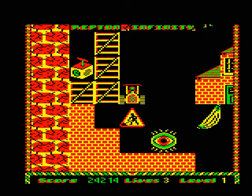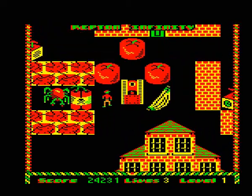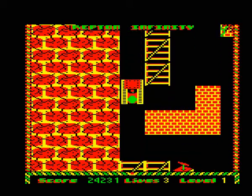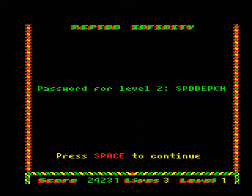The collision detection is a bit dodgy on here, so we have to beware when we're throwing things around. The transporters — we can't go through them. The only things I've noticed that can go through them are the tomatoes, or Repton himself.